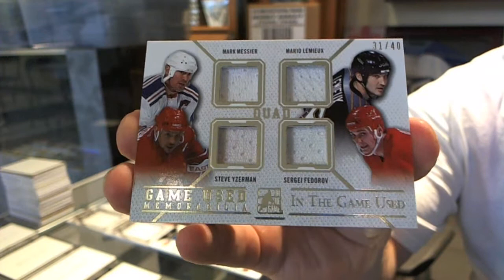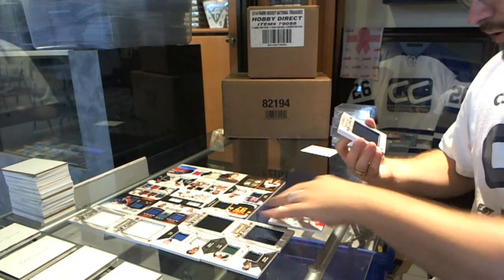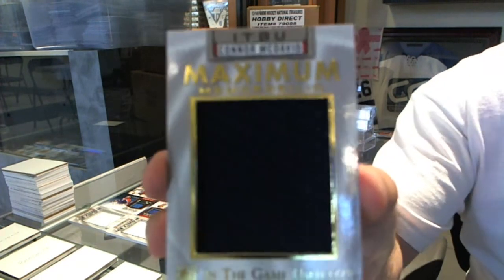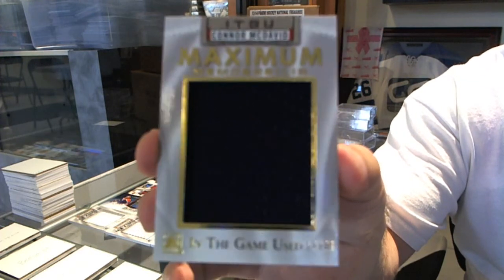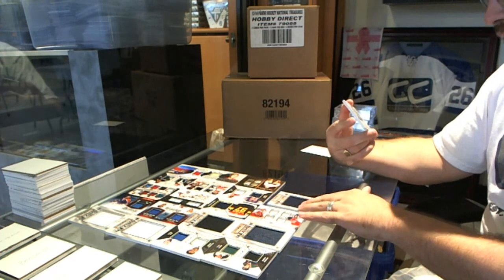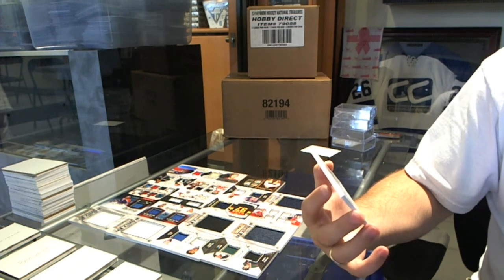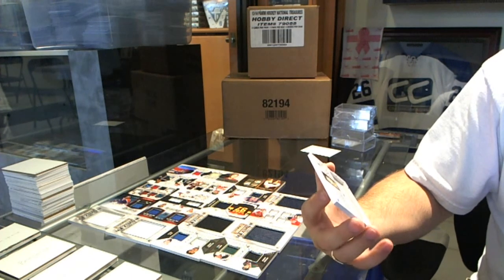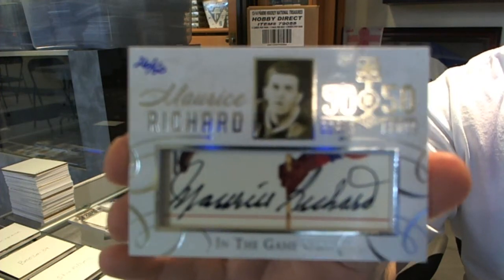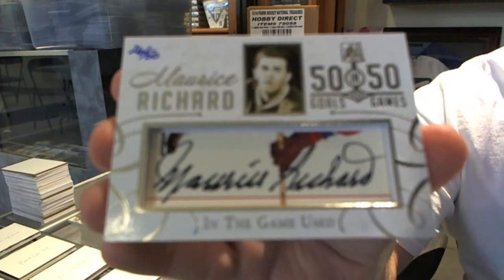Think about it this way, Blues — a Plante out of 5 might not be the biggest card out of only 4 boxes. Think about how scary that sounds. This is a pretty good kicker card too. We've got a Maximum Memorabilia Gold, number 25, Connor McDavid. And to finish off, we've got number 26 of 50, 50 Goals in 50 Games, cut signature, Maurice Richard. Numbered to 50, cut signature Maurice Richard.